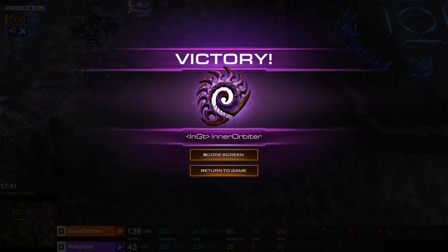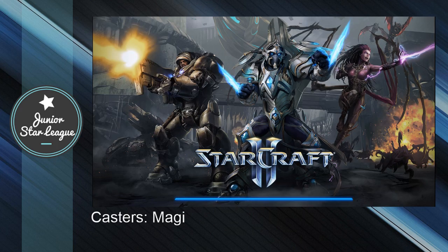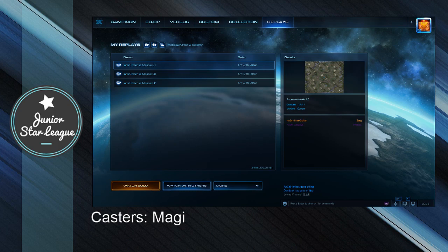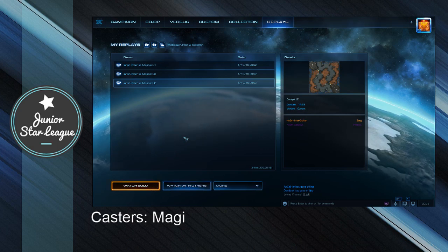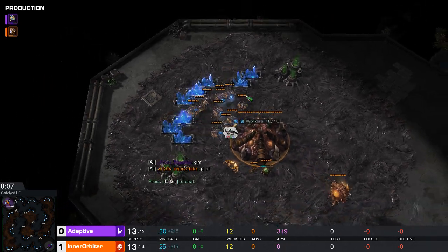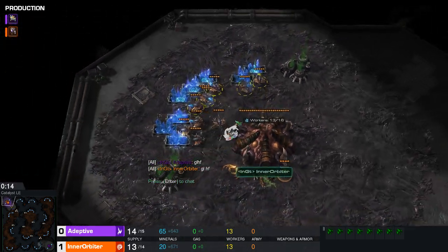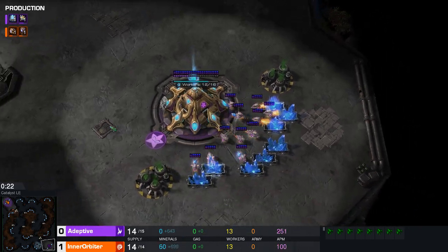Honestly, it was a mistake for Adaptive to move out of that choke point. Moving on to game number two. We're recapping week five here in the Junior Star League. In game number two on Catalyst LE, Inner Orbiter is up 1-0 in the series in the top left-hand corner, supporting that swag cow from Inside Gaming. In the bottom right-hand corner, also from Inside Gaming and down 1-0, he is Adaptive, trying to bring it back against the Zerg.